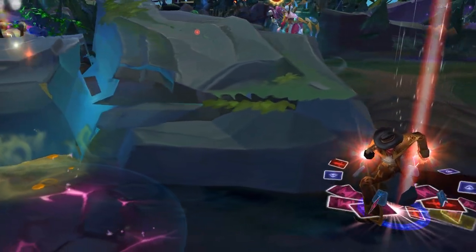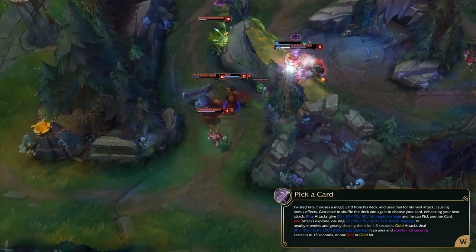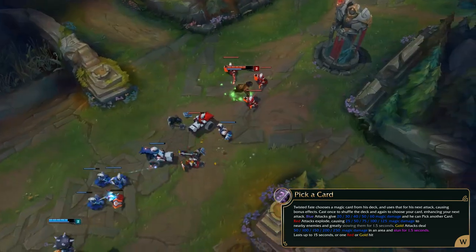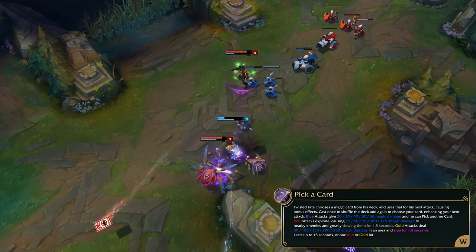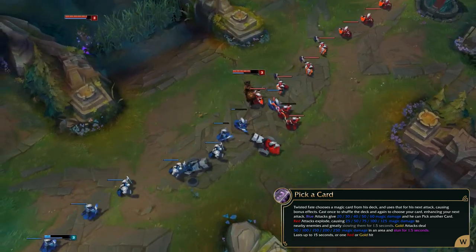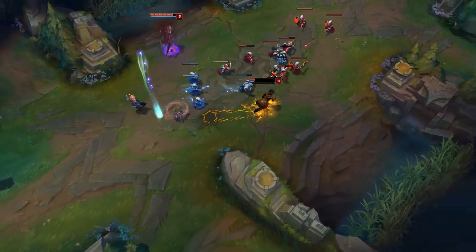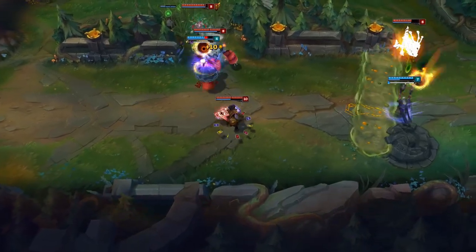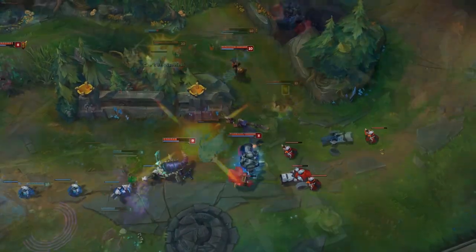The first properly crazy overpowered ability we're taking a look at today has got to be Twisted Fate's old Pick a Card effect. Blue card would give 60 bonus damage on your next attack but also let you pick another card afterwards. Red card attacks would explode, dealing base damage in an area for up to 125 magic damage with a 1.5-second slow. Gold cards would deal up to 250 base damage in an area of effect and stun everyone for 1.5 seconds. Why would you ever choose a red card for half the damage and a slow rather than double the damage and a stun? You could chain blue cards for consistent DPS and tower-taking, but you would pretty much never choose red because it was essentially useless compared to gold card.